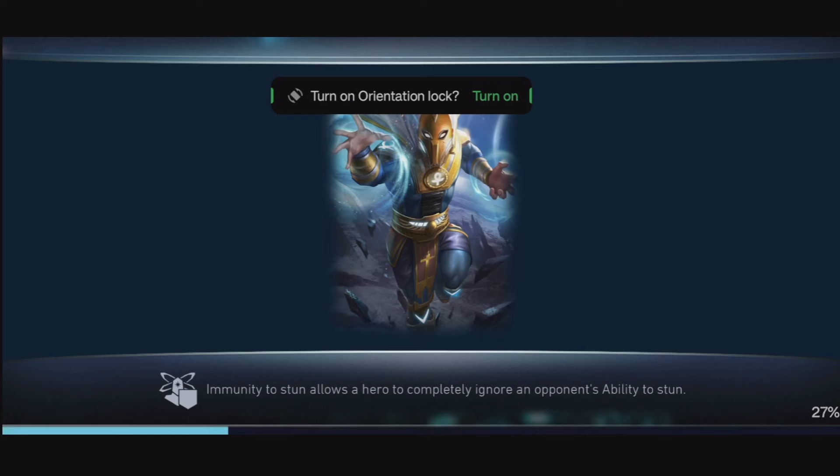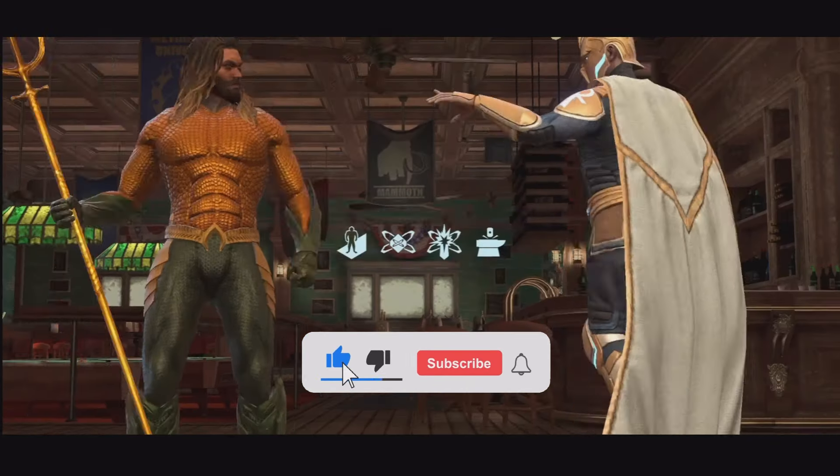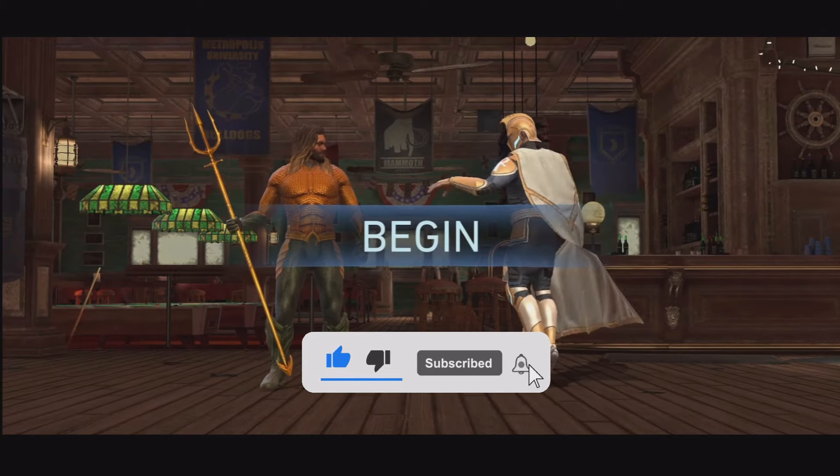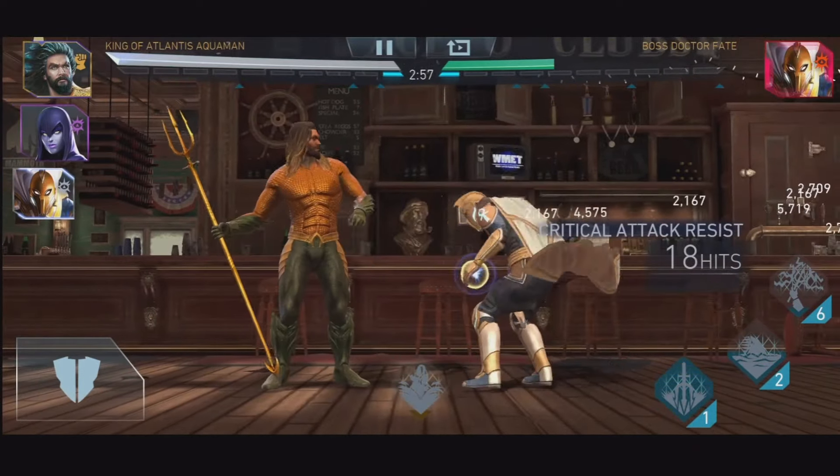So it's 741 million to take down over here, and I'm going with King, Raven and Dr. Fate. There is a cloaked modifier over here, so let's see how this works out.